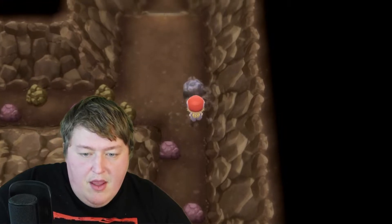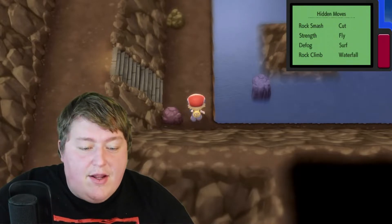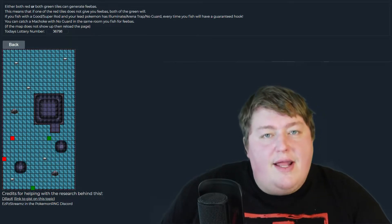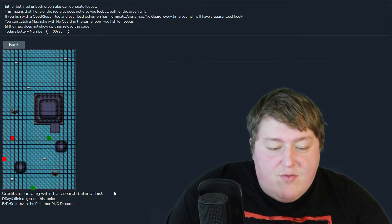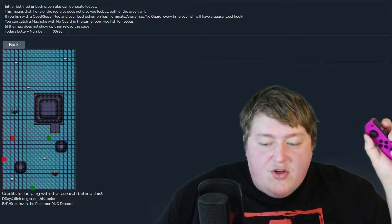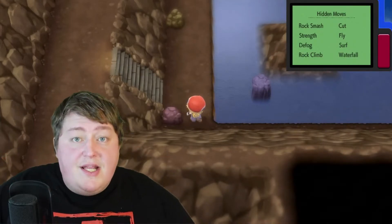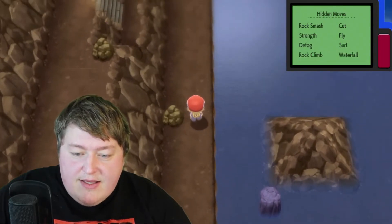We've arrived at the lake and we need to start catching our Feebas here. The tool is laid out in a grid formation, so it's telling me I need to go up to the eighth square and then all the way to the left, which should be three from the rock in the middle. The game isn't exactly laid out into grids, so it can be a little tricky to get the right spot. My advice: don't use the joystick on your Joy-Con — use the D-pad because you can actually count how many steps you have to go. By my math, we're currently sitting on the first spot, so we need to go up seven more to get to spot number eight. One, two, three, four, five, six, and seven.